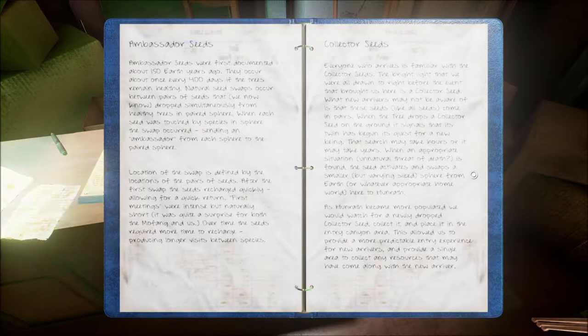Seed swaps occur between pairs of seeds that drop simultaneously from healthy trees in paired spheres. What do they mean by sphere? Is the sphere like a different planet on the other side? Like, that force field — is that a sphere and this is a sphere? When each seed was touched by a species in its sphere, the swap occurred, sending an ambassador from each sphere to the paired sphere. The location of the swap is defined by the locations of the pairs of seeds.